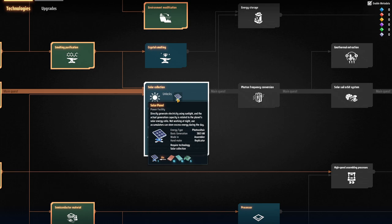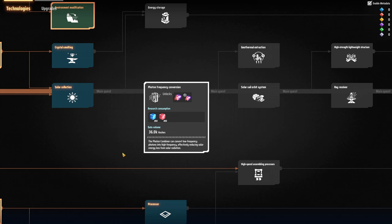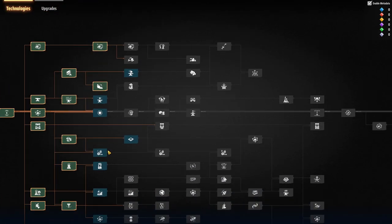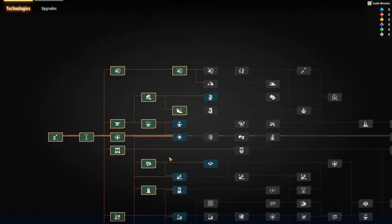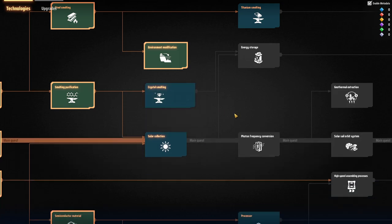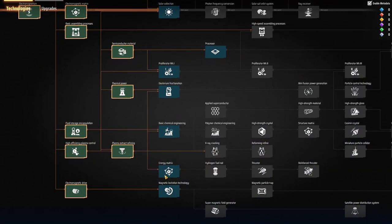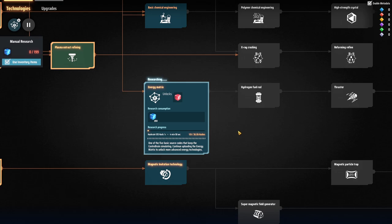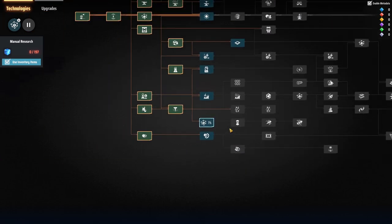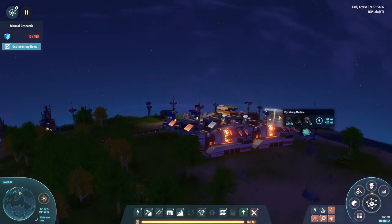360 watts isn't bad for solar, but it doesn't really matter because we've got essentially limitless coal. Photon frequency technology — this is getting complex. Even crystal smelting — I have no idea where we're going with all this stuff. But it all starts with the energy matrix, so we're going to queue that up and call this an episode. Thank you all so much for watching — hope you enjoyed it; if you did, don't forget to leave a like, and as always, we'll see you in the next one.